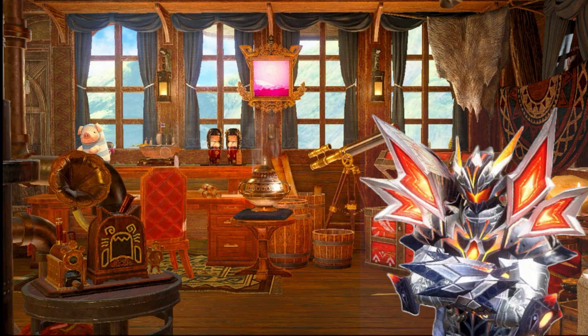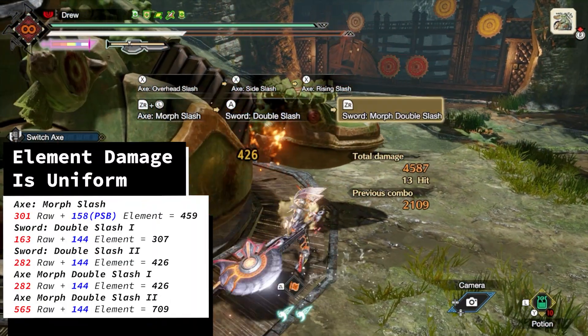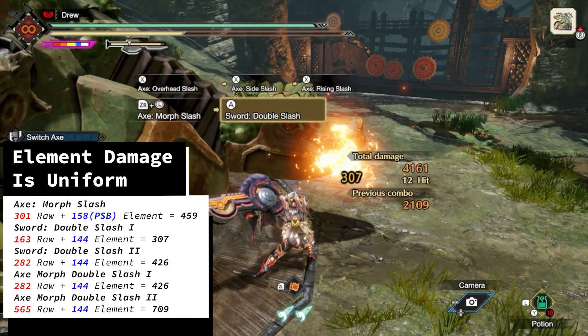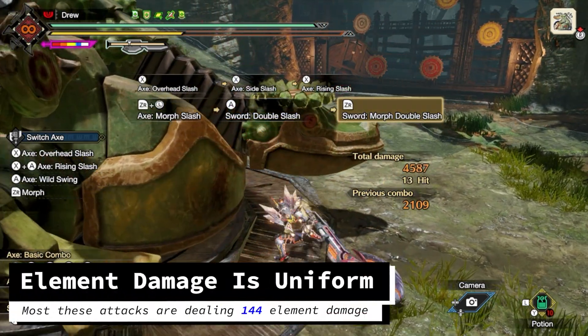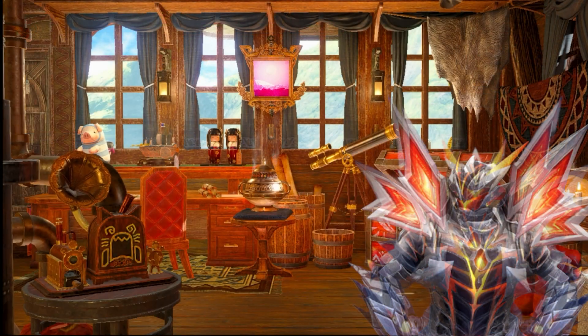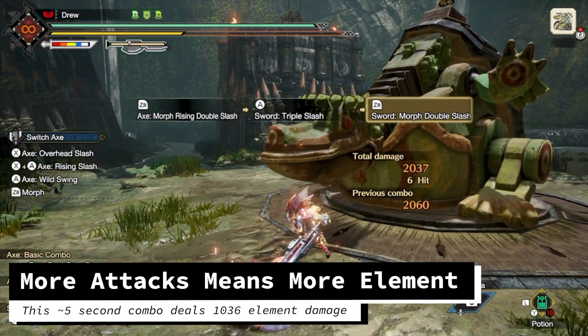While motion values can vary a lot on the attacks that you do, generally element modifiers are very close to the same. Most attacks apply 100% of your element damage, at least on Switch Axe. So, despite the damage on all of these attacks looking pretty different, the majority of them are dealing the same amount of element damage. What makes Switch Axe so special? Despite being a big weapon with wide sweeping attacks, Switch Axe damage generally comes from attacking frequently rather than large single hits. More frequent attacks in a short time frame will result in a larger amount of element applied.